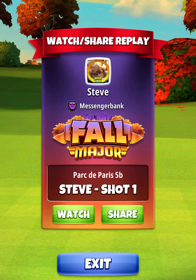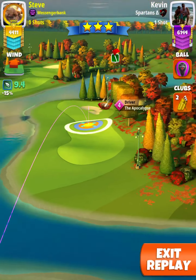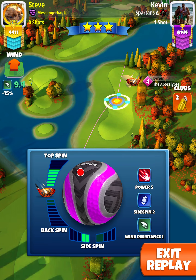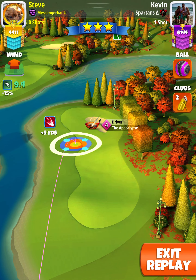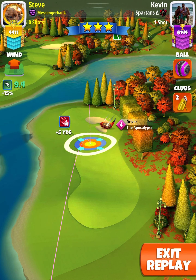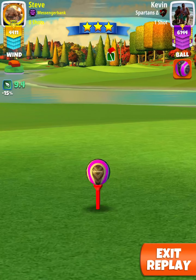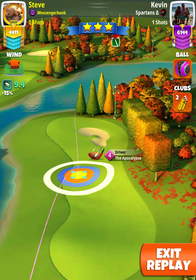Okay, it's hole number nine. You want to try and get over the water on the right-hand side on this one. I played this one with an Apocalypse level four and a Berserker, so you'll have to change that if you're using an Apocalypse level five or above. You can probably play this one with a Titan or a power four ball if you've got them. I'm doing maximum topspin and left spin, guiding up to the rough on the left.